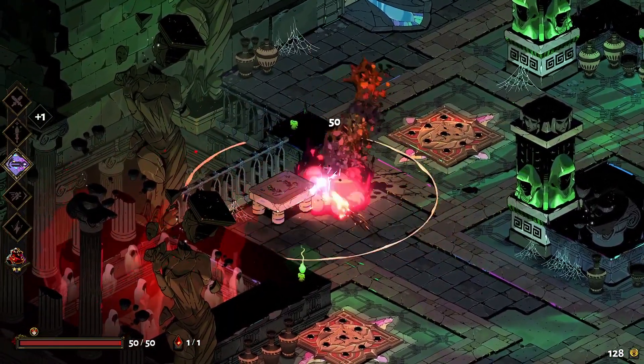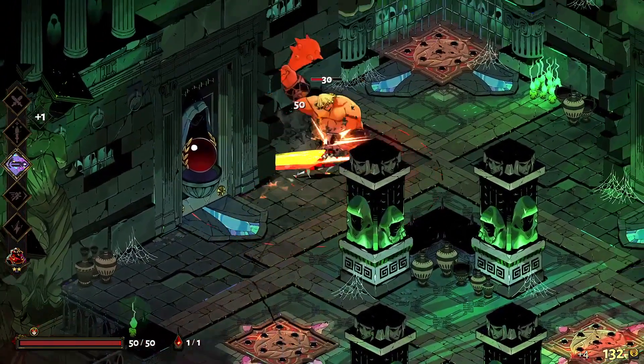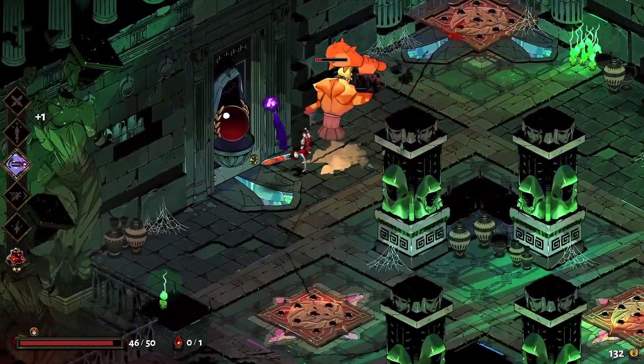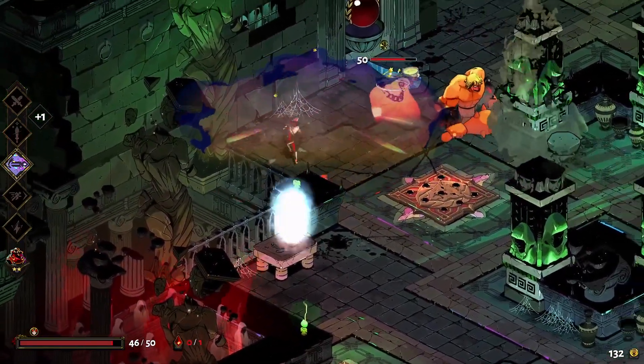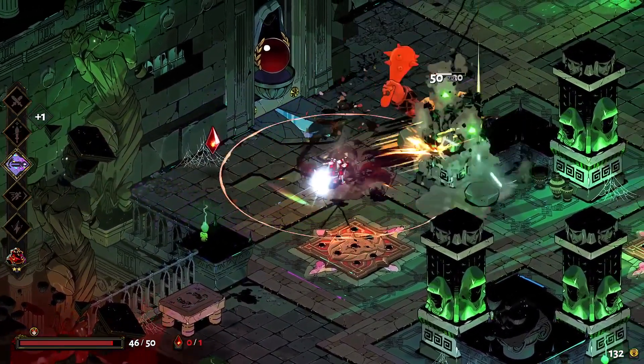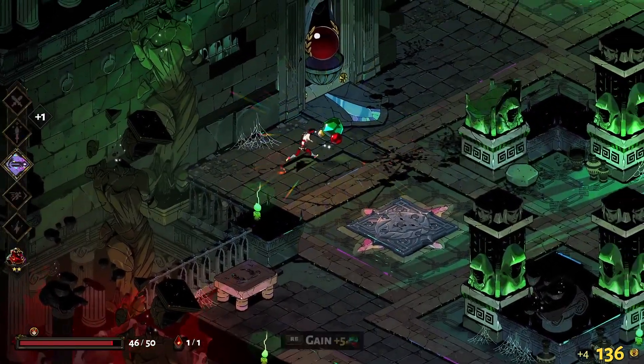After death you return to the hub where there are a variety of gods living there. Here you can stop and chat, use currency to decorate the environment, unlock weapons, utilize special gifts in a display case, or just mill around and practice your moves.